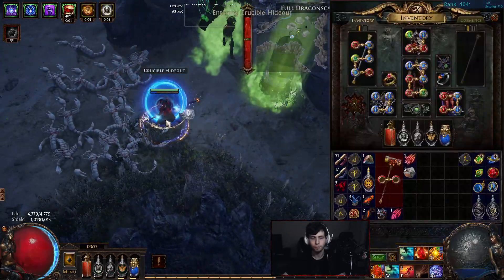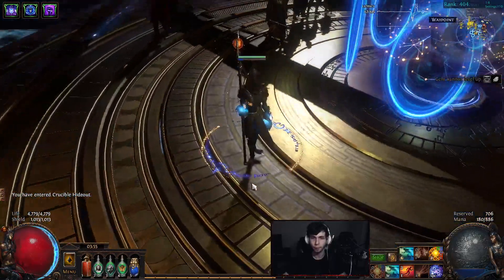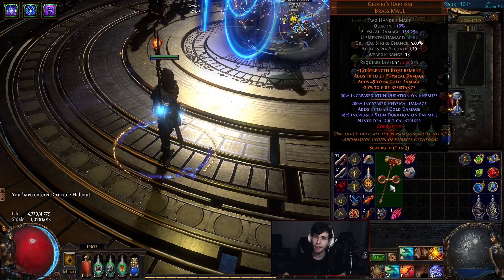All right, that's the map. Obviously I'm still quite low level because I got like 40% of my level from that map. What was the Kringle on this? Added phys damage — sick.